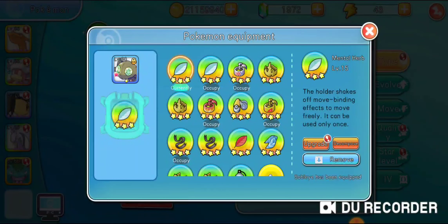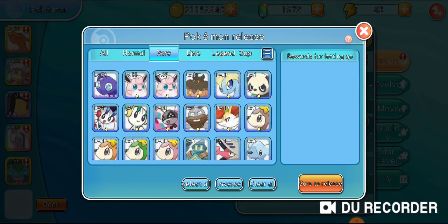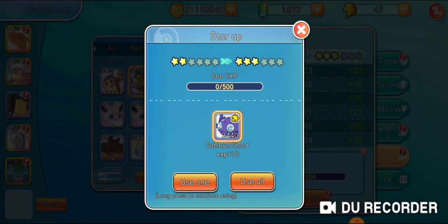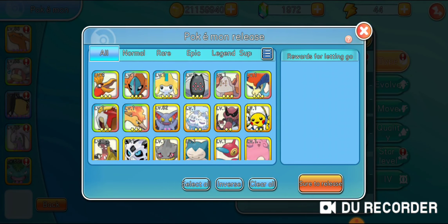I'm gonna be doing the mega shiny Sableye here and I'm gonna have to be releasing the other ones. Let's see if I have enough to rebirth that one now. I'm gonna go ahead and release this one here, which I'm doing because it's gonna give me all the shards that I need. Boom - 3,100 shards! Now when I go to this one, let's see how many shards I have and if I have enough to make it star level six. Okay, five and six - perfect.